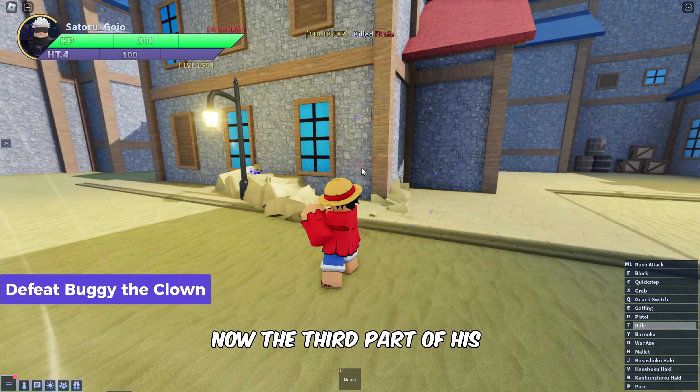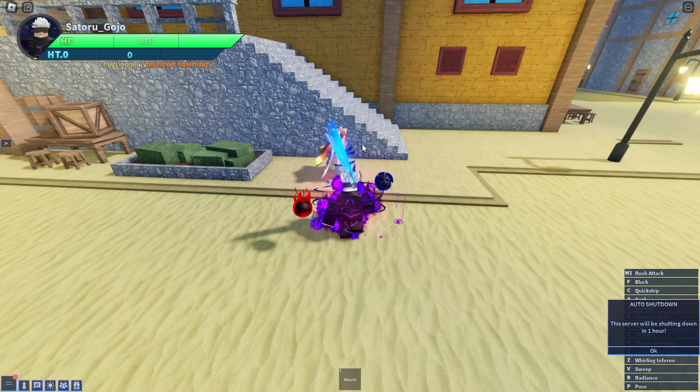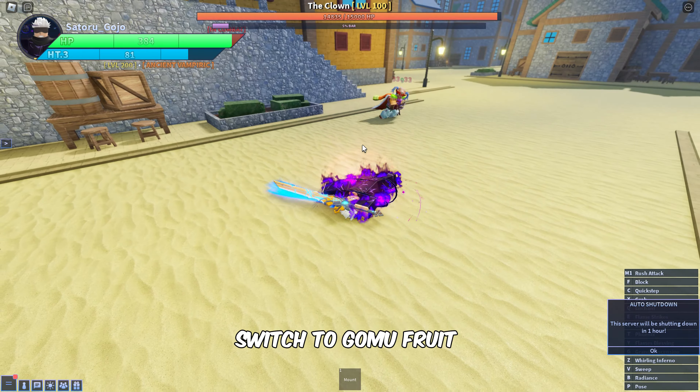Now the third part of his quest is to defeat Buggy the Clown with the Gomu Fruit. Let's go on to fight and defeat him. Switch to Gomu Fruit to hit the final blow to finish him.